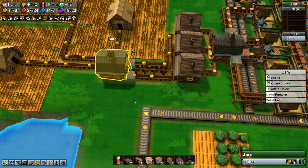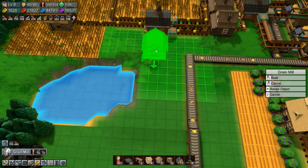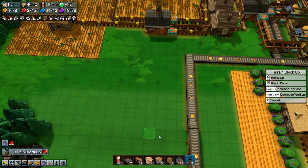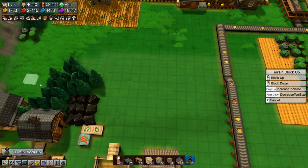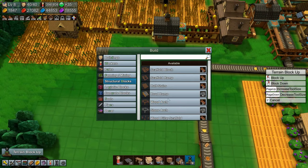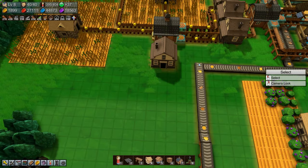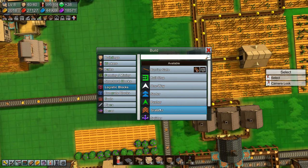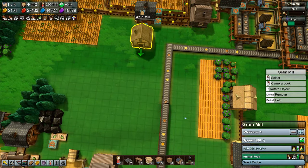We're going to level this and put another grain farm down here — that's what we're going to do. Let's build a grain mill. Fill in this lake and level this up because we're going to need another grain farm. Let's place the grain mill set to make animal feed. This will come up there and we need a grabber. So this grain mill is now making animal feed.